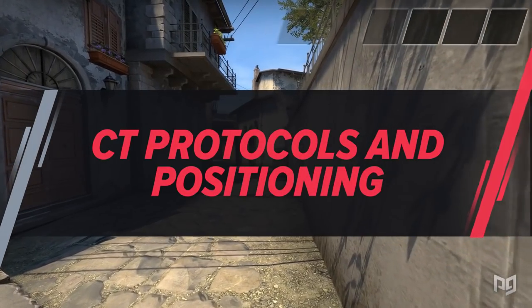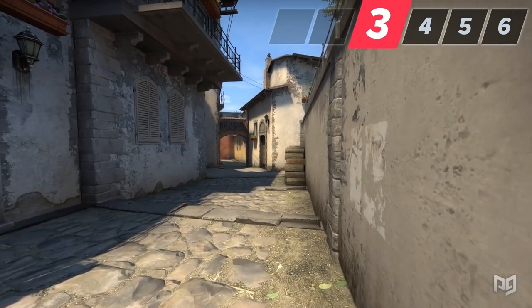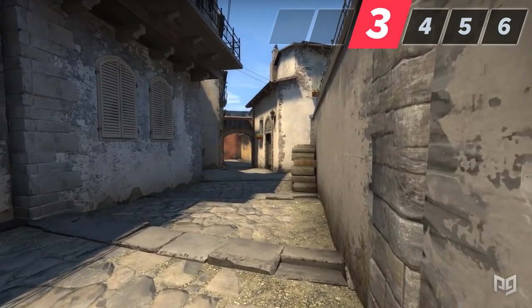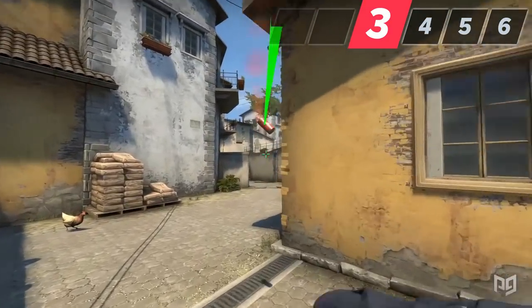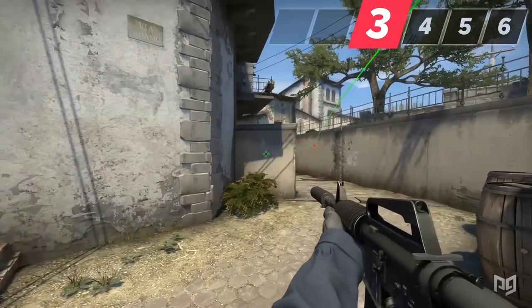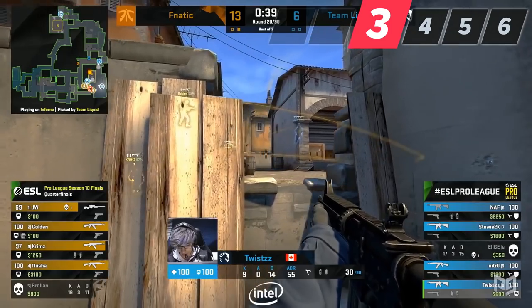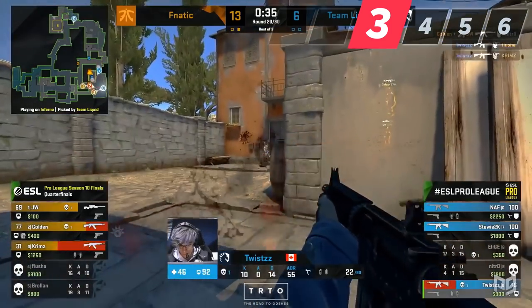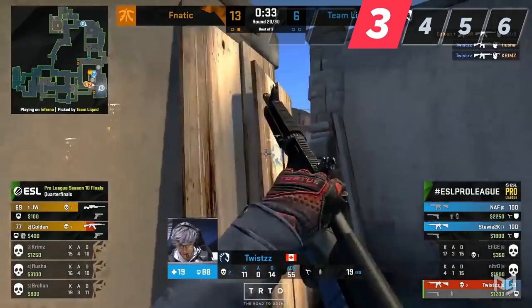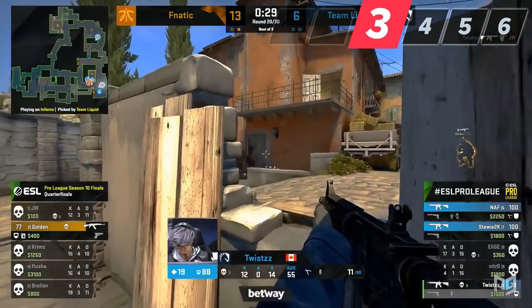As a B player your first priority should be taking control of banana. Because banana is such a narrow choke point, the CTs can easily take and maintain control of it by using their grenades. It's very common practice to throw two incendiary grenades towards banana and then use some HE grenades at the very beginning of the round to prevent a rush. In fact, a lot of professional teams will send three or four players towards B at the beginning of the round so that A players can use their grenades on banana and then rotate back, giving you extra grenades to defend B.